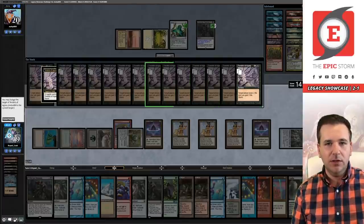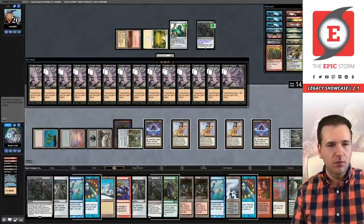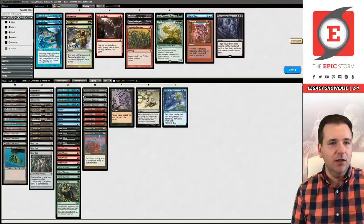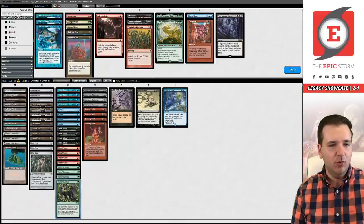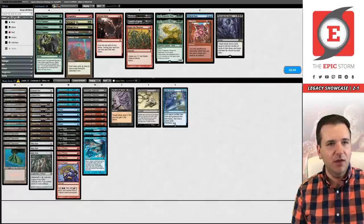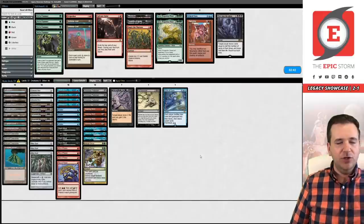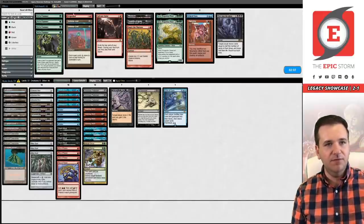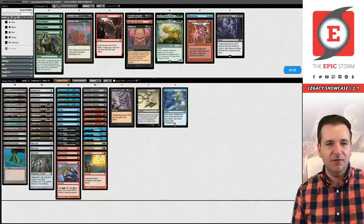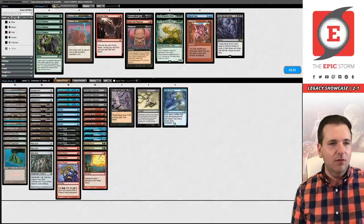The hail mary Diminishing Returns effect, Echo got there. We did add in the extra Chain of Vapor into the board for this matchup — like that Thoughtseize that we swapped the Chain with specifically for decks like Death and Taxes. So we have three Chains and two Abrupt Decay, five cards. What do we board in aside from that? In my opinion, boarding Grapeshot — it's the six pieces of removal. When we're playing Massacre you don't have to leave Grapeshot in the board, since Massacre is our haymaker. Main deck Grapeshot kills Thalia and plays around Surgical a little bit.